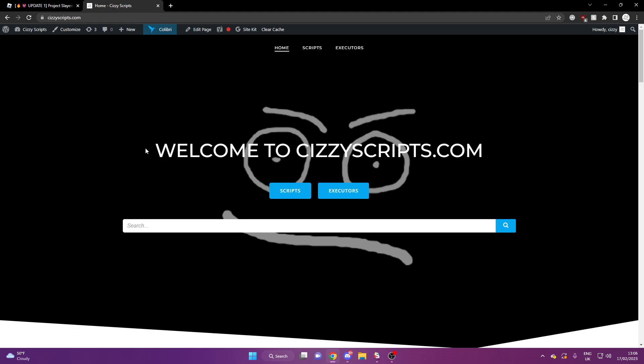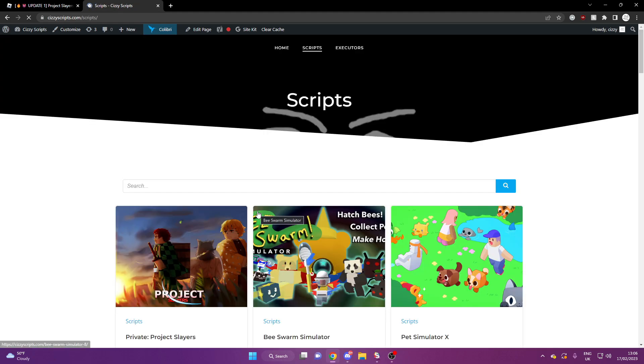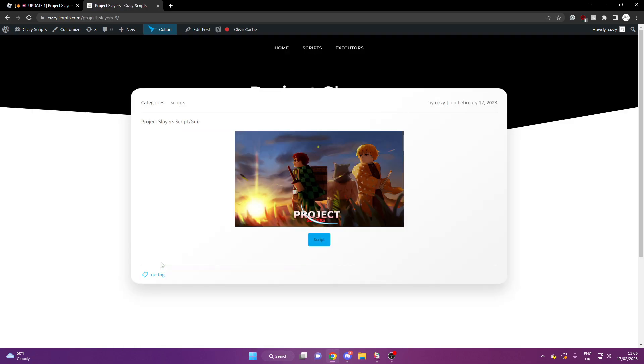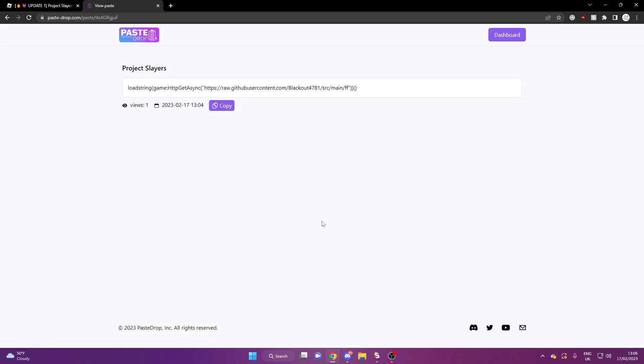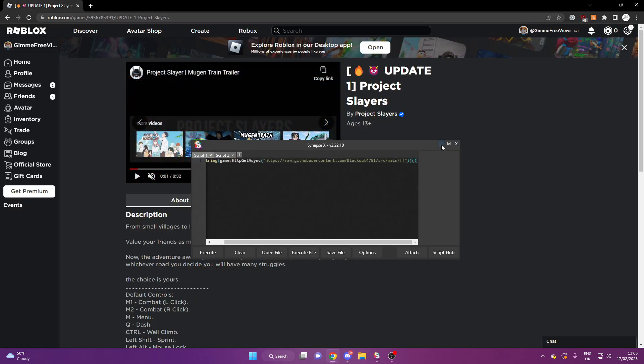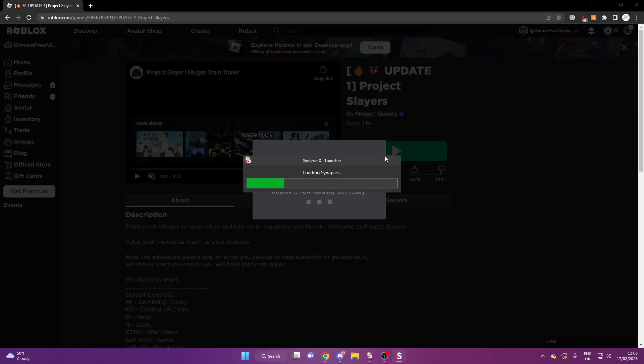Now let's get into the actual script. Come to the scripts page and from here you can either scroll down to Project Slayers or you can search for whatever game that you want. We're going to be pressing on Project Slayers, and from here you might have to do a few steps to unlock the script. Once you guys do this, you'll come to this page here. You want to copy the script and paste it into your executor.